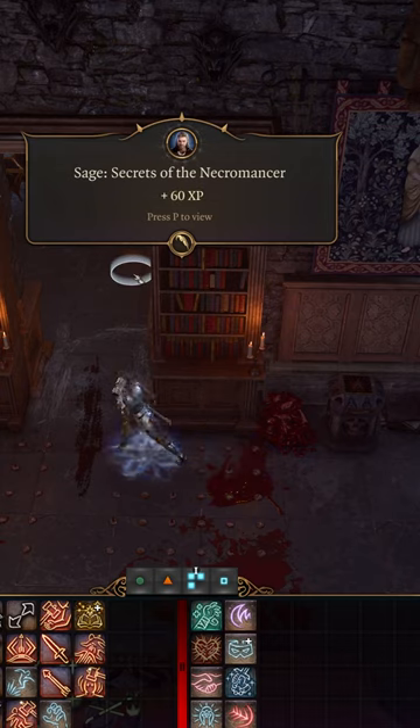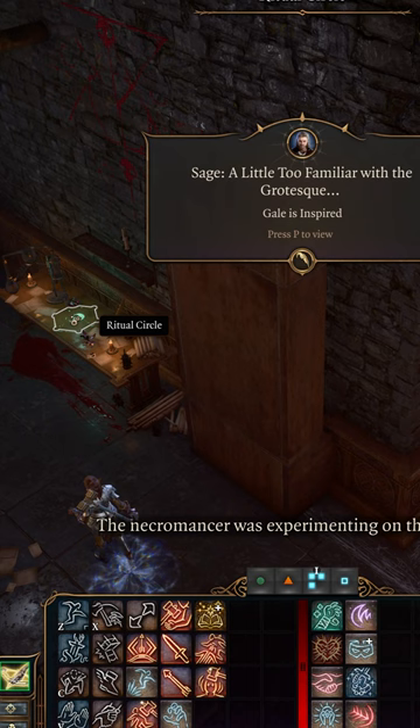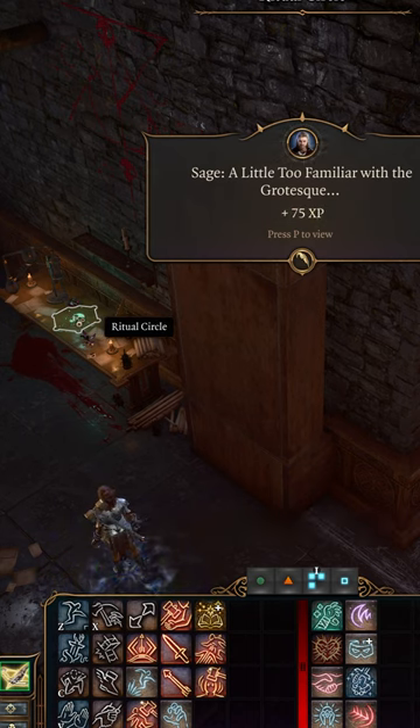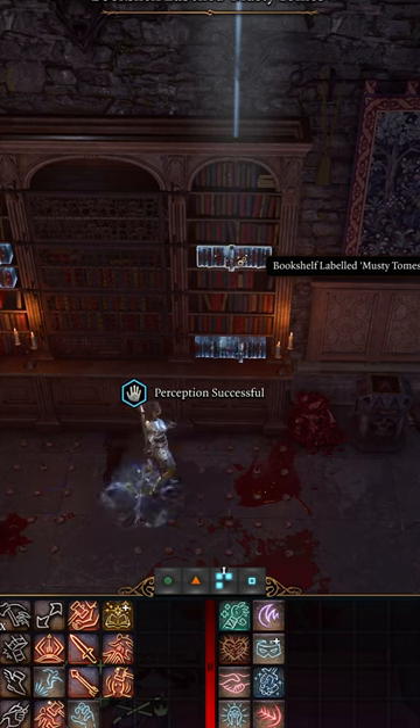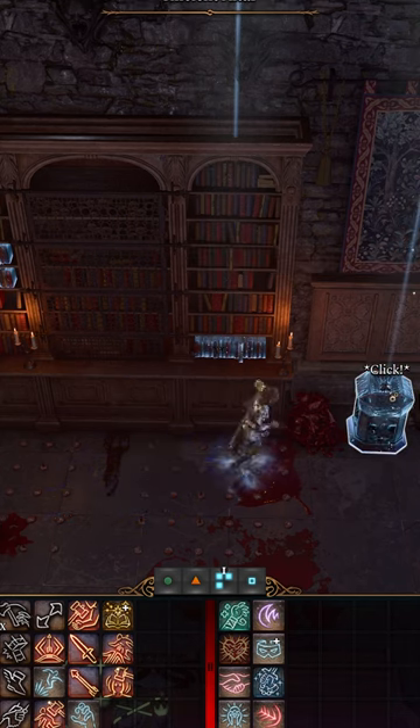Inside this room, there's a ritual circle that Gael can use to create a shadow lantern or gain Mistra's blessing. And although you can insert a heart from one of the corpses on the ground into the ancient altar and that will work just as well, it's really interesting that the ancient altar also accepts Karlak's head.